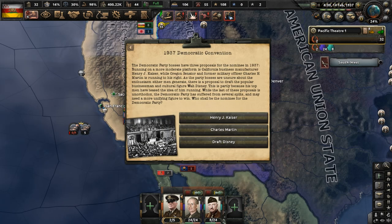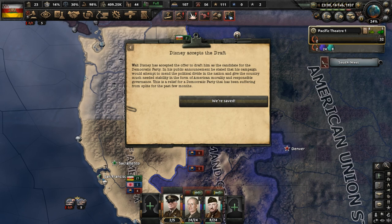We got to pick a Democratic nominee for the 1937 election. Three choices, but let's go with the one at the bottom — that being popular businessman and cultural icon Walt Disney. Disney accepted the offer to be drafted as the nominee of the Democratic Party. This event causes a small amount of political power to be lost and the popularity of social conservatism to go up.